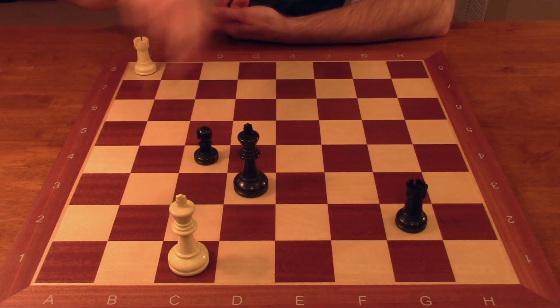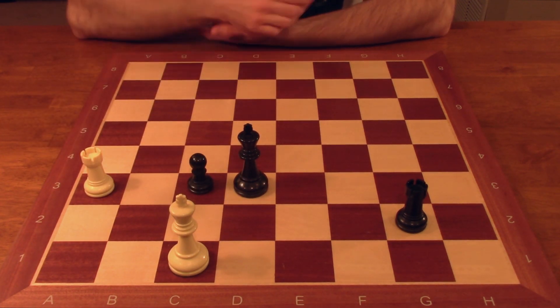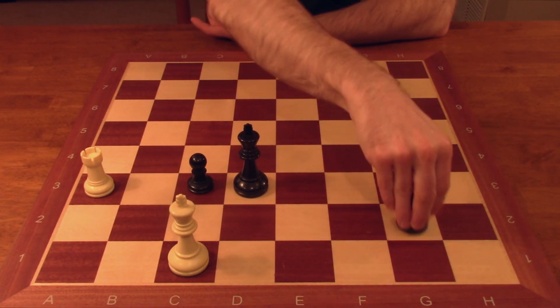White can check on d8 or a3. If white checks on a3, for instance, the pawn is going to advance to c3, and you see how white has run out of good checks to give. Now white is staring down the barrel of checkmate in one. Not a good situation for white.